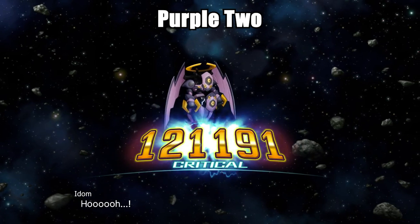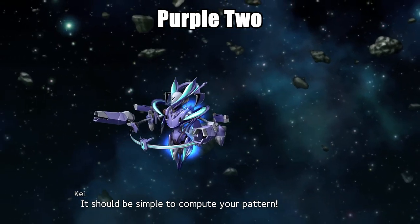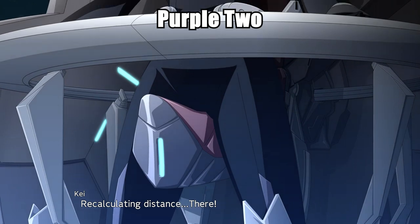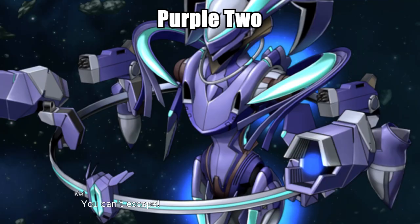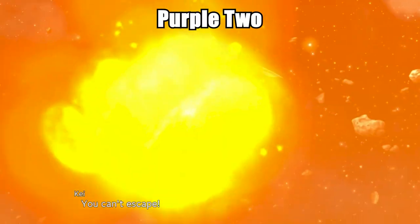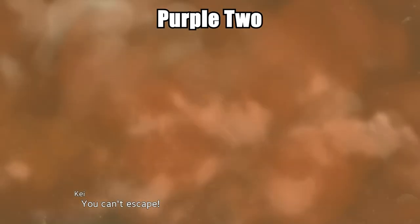It blunts the impact of incoming hits using a Type 91 active guard mobile particle defense unit. Attacks include Compound Light Particle Cannon, Rail Defender, and Rabbit's Formation. Purple-2 comes equipped with the same defensive shield, Juria system, and harmonic level as Blue-1, but in addition has a wide-range strategic recon ability, able to analyze all enemy units on the map.